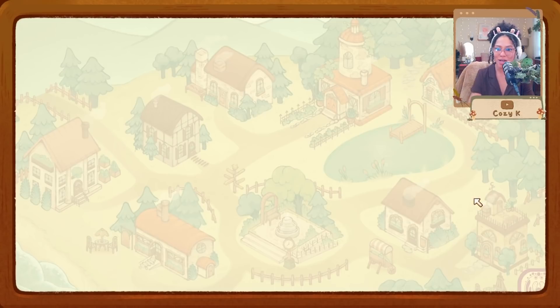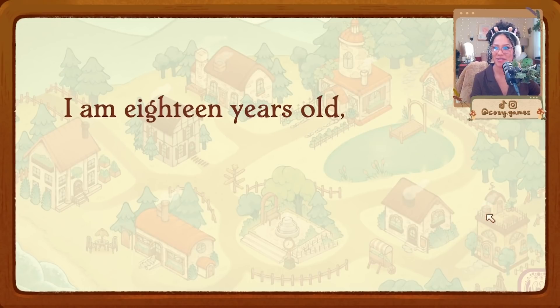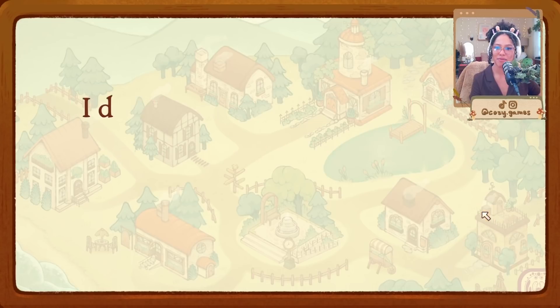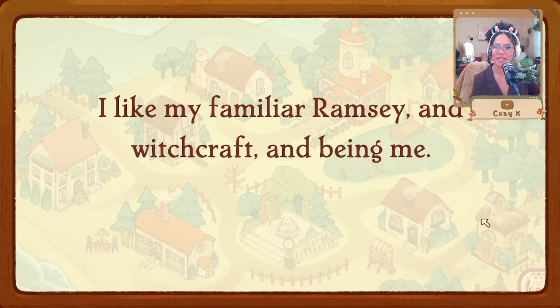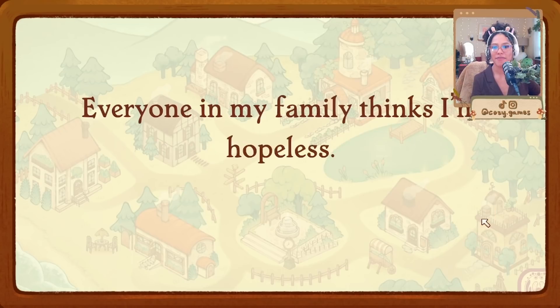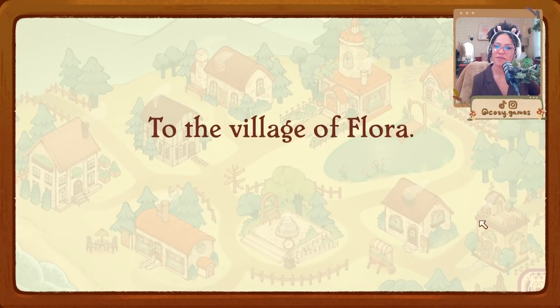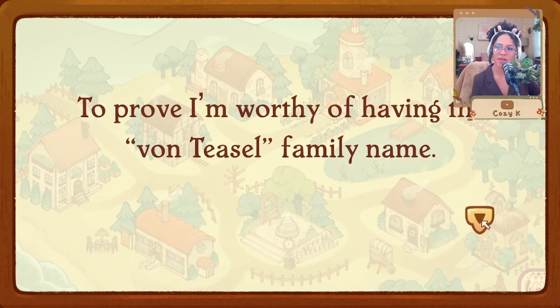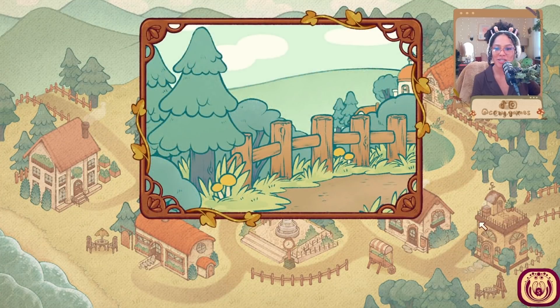My name is Ken Von Teasel, I'm 18 years old and I have a crow familiar named Ramsey. I dislike listening to my gran, people, and drama. I like my familiar Ramsey, witchcraft, and being me. Everyone in my family thinks I'm hopeless, which is why they sent me here to the village of Flora — to prove I'm worthy of having the Von Teasel name. Honestly, I wasn't listening all that much when my gran told me.